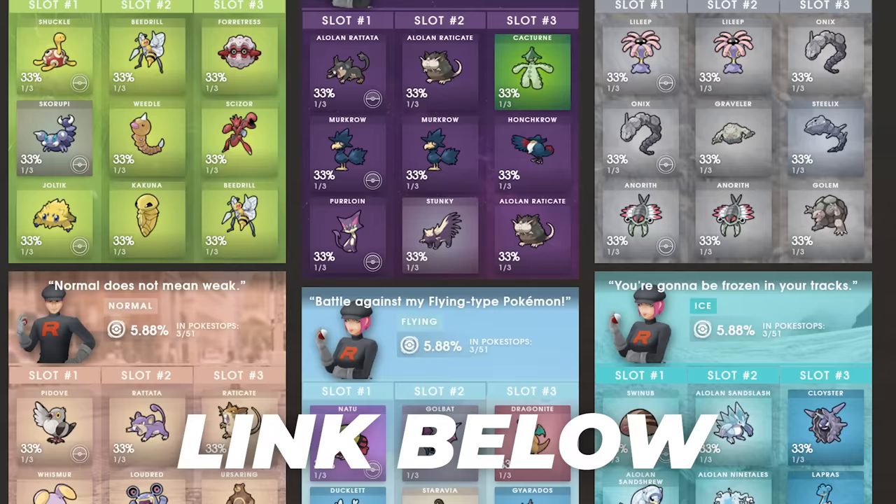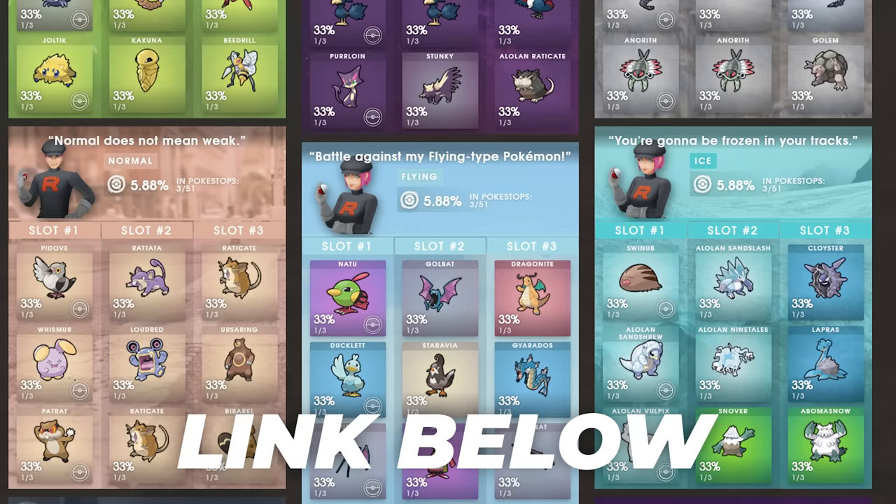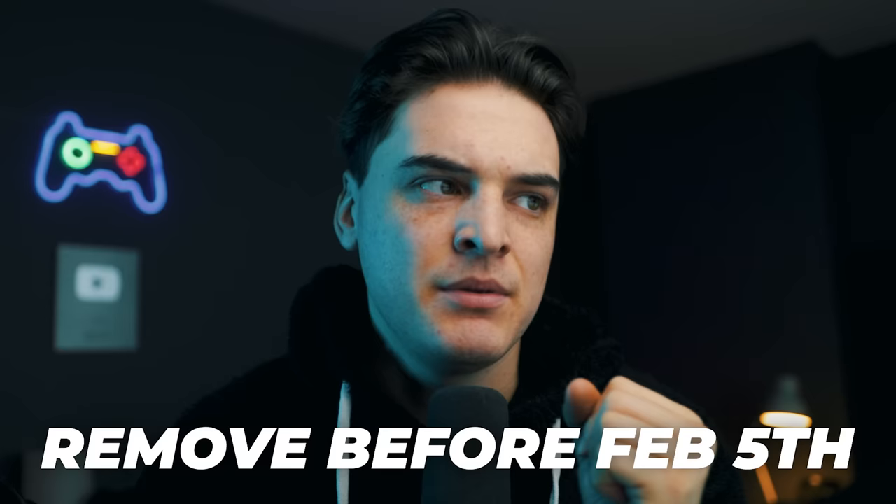That's pretty much it — those are all the Shadow lineups. Honestly a little disappointed; there's not much great in here. We lost Shadow Mudkip, we lost Shadow Machop, and the best things to go after right now are the Ice grunt and the Fairy grunt. Check out the Silph Road website linked below — an amazing group of researchers who helped figure all this out. Also remember: you can remove Frustration all the way until February 5th at midnight. If you hunt the next few days and get some good IVs, remember to move Frustration so you can instantly start using these Shadow Pokémon and don't have to wait until the next Team GO Rocket event.